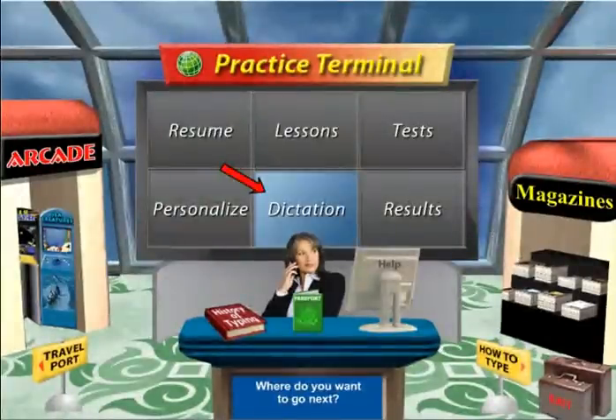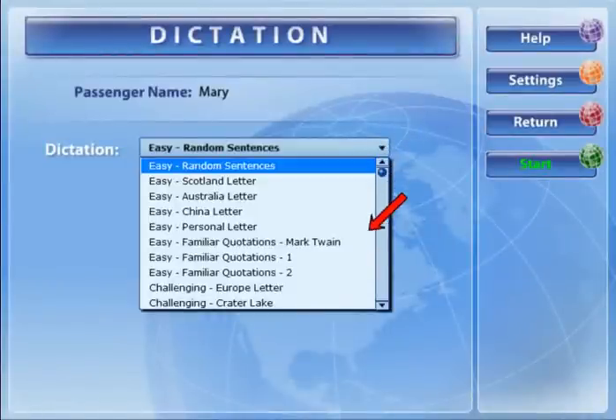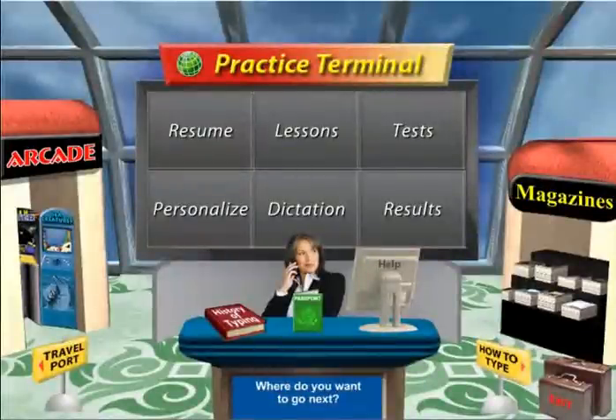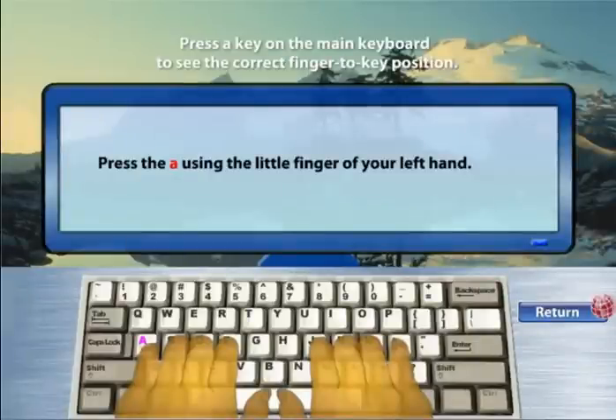Click the Dictation button to listen and type what you hear. Choose from an exciting collection of materials. From the Lessons, Tests, Articles, and Dictation areas, you can access Key Reference, which offers a quick reminder for the correct finger-to-key positions. Just press any key on the main keyboard and the Typing Instructor guide hands show you the correct finger to use.